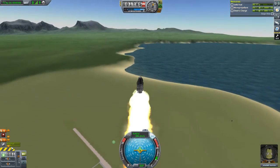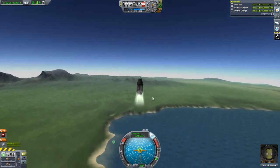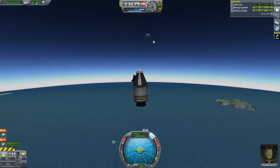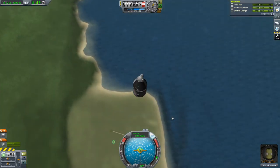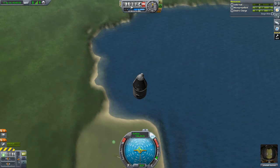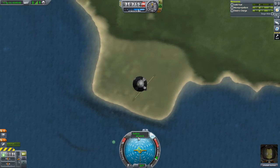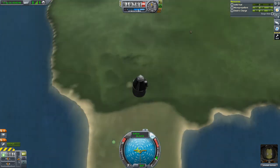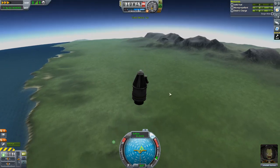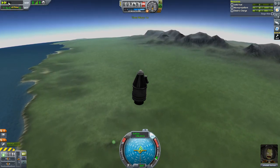Fuel is depleting as we climb. We slow down as we push against the atmosphere - you can actually see the wind as we break through. Nice little view of the moon. We might make it to 10 kilometers. Speed hits zero and we start going back downward. You can change time by clicking up top or using comma to bring it down and period to bring it up.